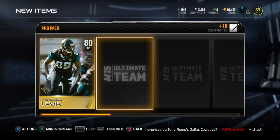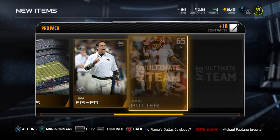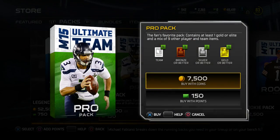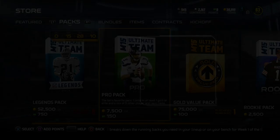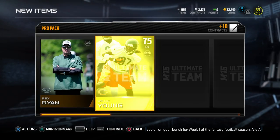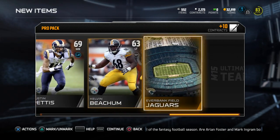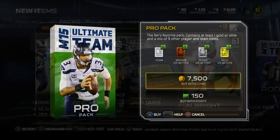I decided I'm going to keep opening packs until we get some sort of elite card. It's been ridiculous lately. Nothing so far — I've only pulled like two elite cards. I got to step up my game for sure. The reason I have so many coins is because I did get rid of John Abraham, the flashback. I put him up on the auctions for about $150,000.